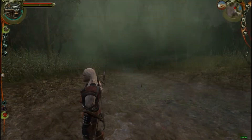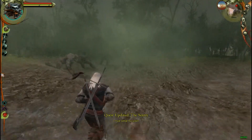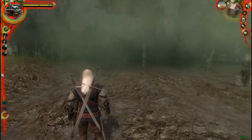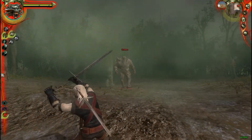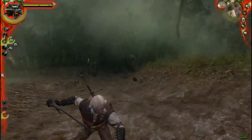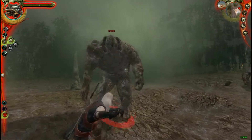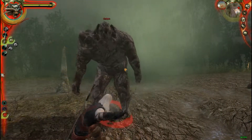So I activated the pillars with the golem standing between them, and I think I did it maybe three or four times and it killed him. As you can see, I'm gonna try to attack the golem here with my sword and it's basically gonna do nothing — it's doing like one damage.